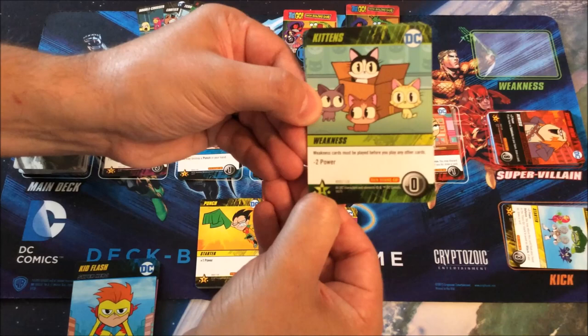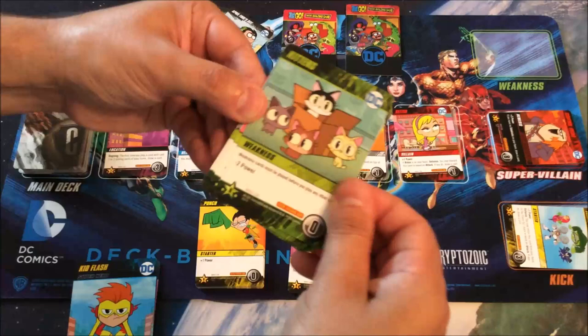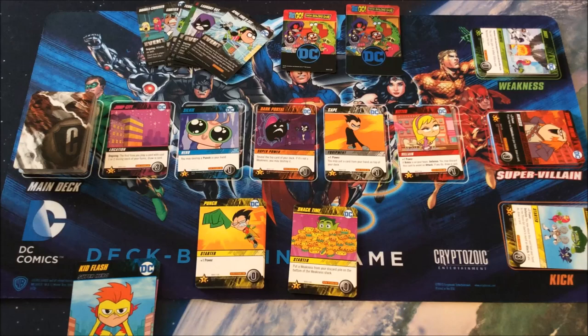Let's grab an example — Kittens, the one that was on top. It's a zero for victory points, so it's not going to subtract, but when you have your hand you have to play weaknesses before you can play anything else, and weaknesses do something to hinder you. For instance, minus two power, or reveal the top card of the main deck and you can't buy cards from the lineup with the same cost as the revealed card. They stay face up so you can see what's coming when someone is unfortunate enough to get one.